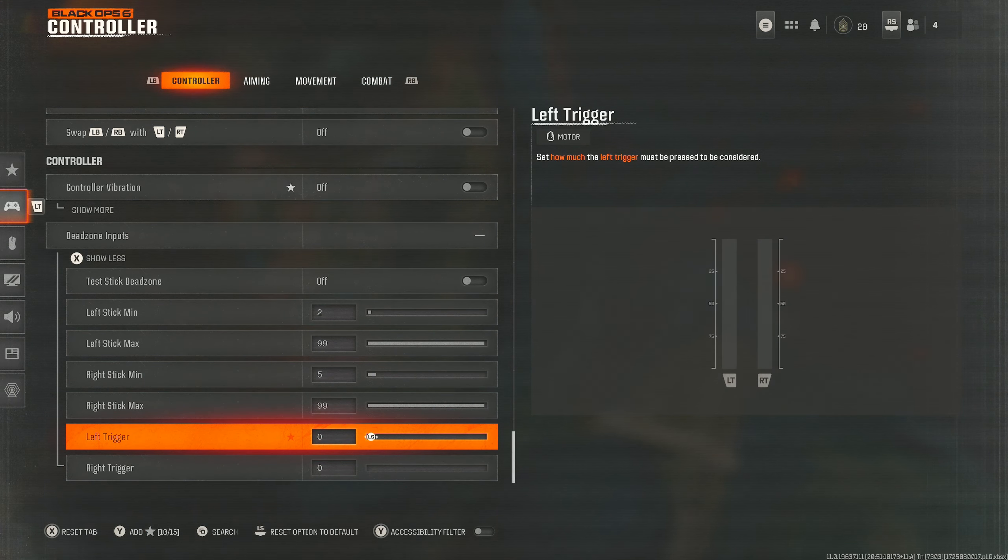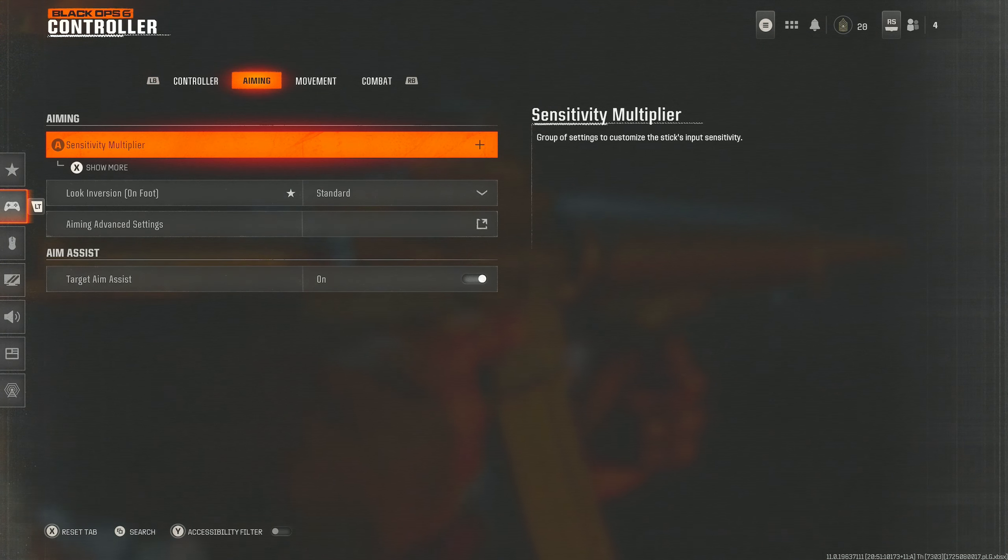Left trigger and right trigger dead zones set to zero and zero, so you can hit the trigger as soon as possible. You want to aim down sight as quickly as possible and be shooting as soon as possible, so definitely have those set to zero.